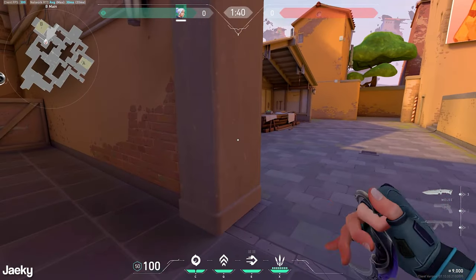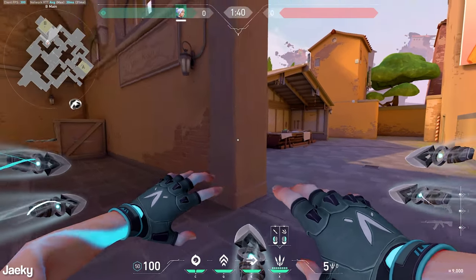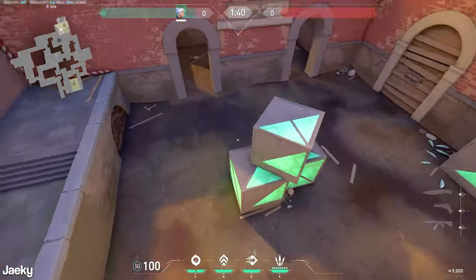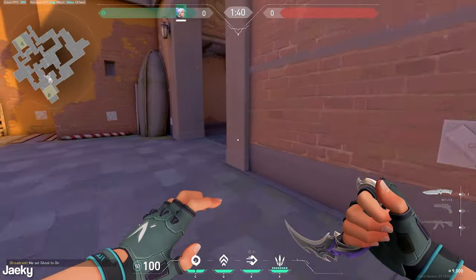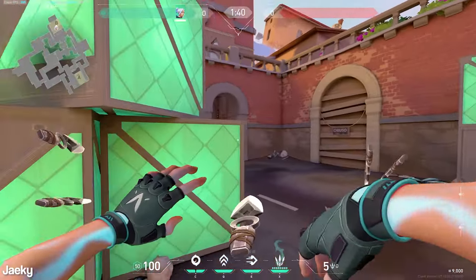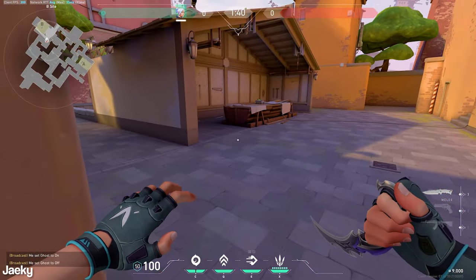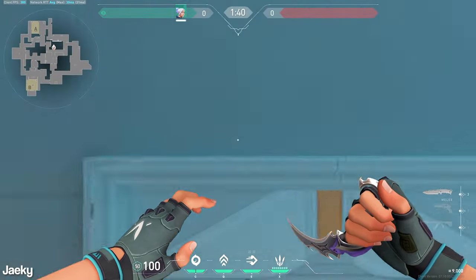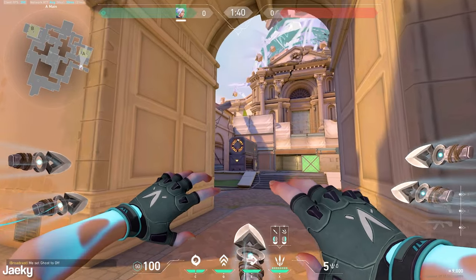Another entry path that's very good if you're on light buys like a Spectre, or if you have knives popped on a half-buy round: throw a smoke right here, get into the smoke, updraft, dash over this hut, and you can entry the site like that. So you throw smoke close, get into the smoke, updraft, and dash over the hut. Then you can obviously clear everything. That's another path you can take onto B.